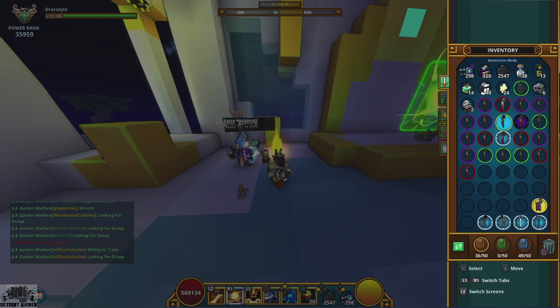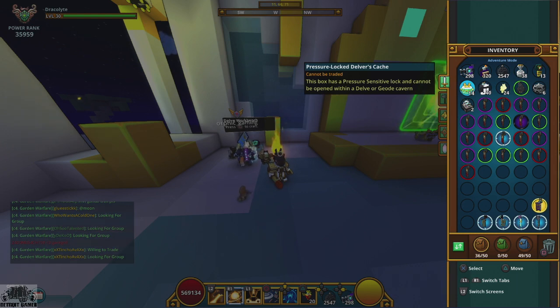Those are your stellar banners and radiant banners - they all come as a random chance from these Pressure Lock Delvers Caches.